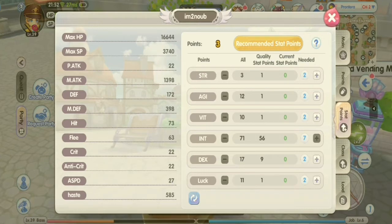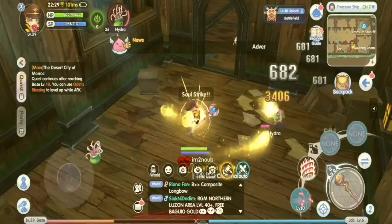Wizard stats are really straightforward — you only need to put all your stat points into INT for main damage. Casting time, called haste in the status details, can be solved by equipping sets that have haste attributes, meaning putting DEX stats on wizards is not needed and will only waste stat points.